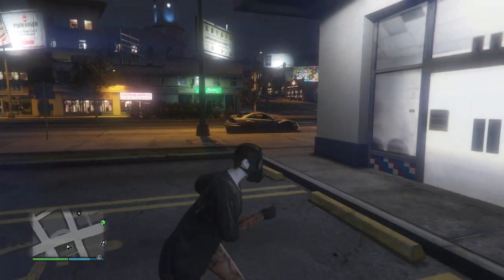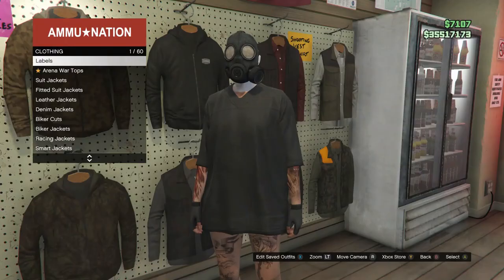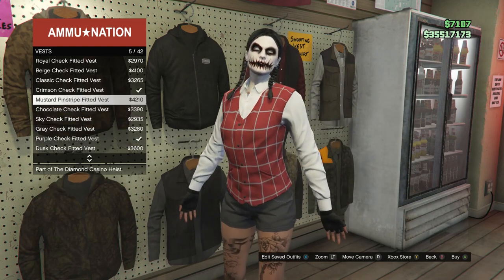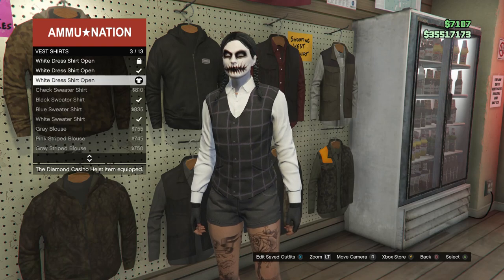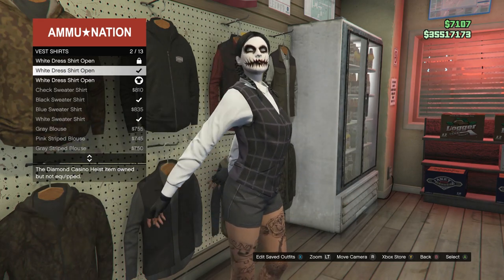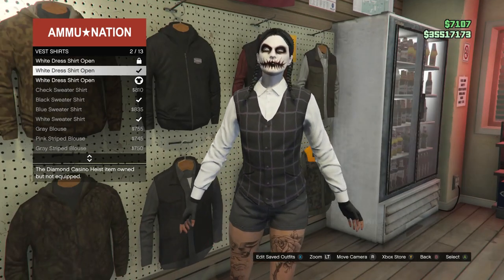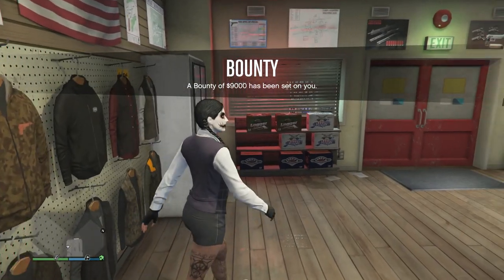Once you're back in a public session go ahead and walk back inside the gun store. When you are inside, walk over to the tops which is on the left side and scroll down to vest which is on slot 52 — go ahead and equip any vest that looks like this, it doesn't matter. After you equip one of these vests, back out and scroll down to vest shirts which is on slot 53. You're going to want to equip the white dress shirt — scroll down to slot 3 where the top is open, then scroll up to slot 2 which is the one that's closed, and go ahead and select that closed top.